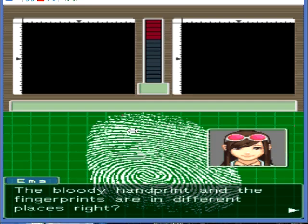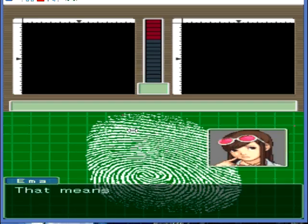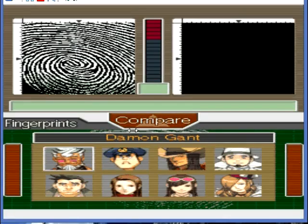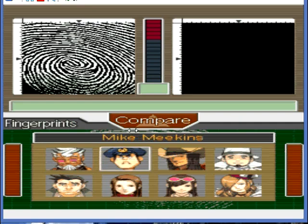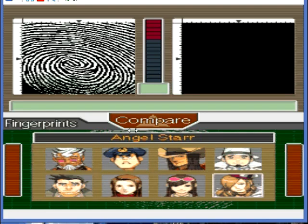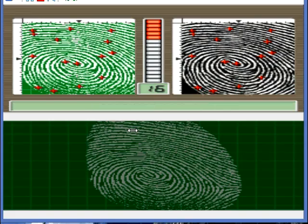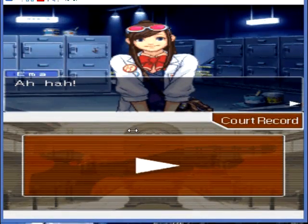Let's see what she's saying. The bloody handprint and the fingerprints are in different places, right? The prints probably don't have anything to do with our case. Okay, this is just a practice thing. I already know which person it is because I still remember enough from this case. It's Gumshoe's locker, right? So it's gotta be Gumshoe's. I mean, if you knew this was Gumshoe's locker, you could just tell it would probably be his fingerprint too.